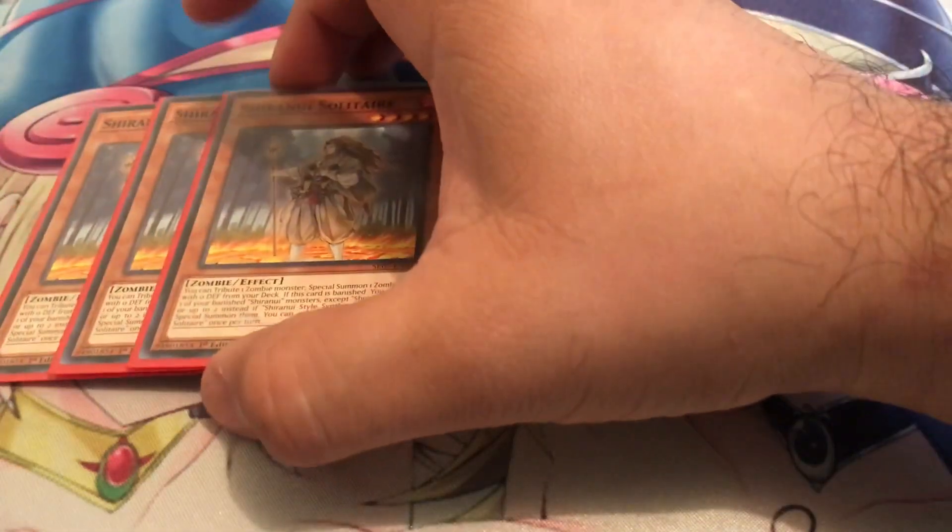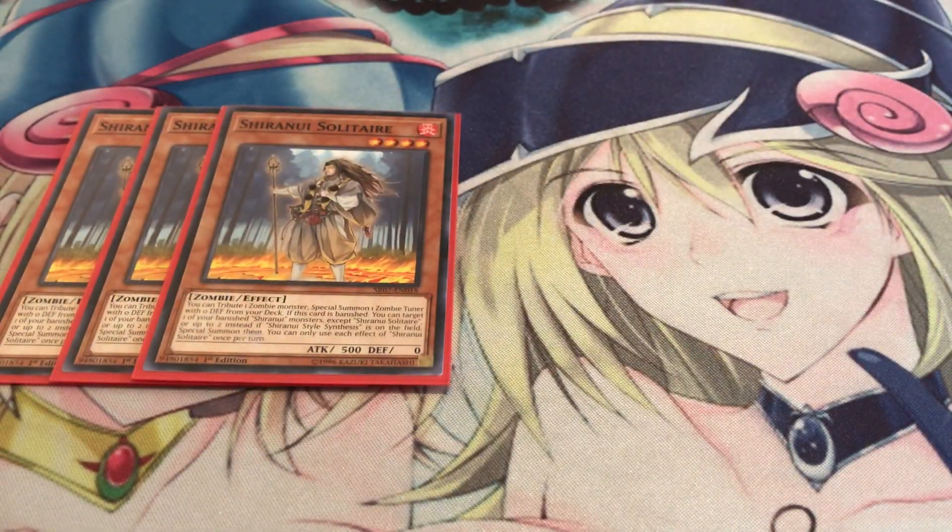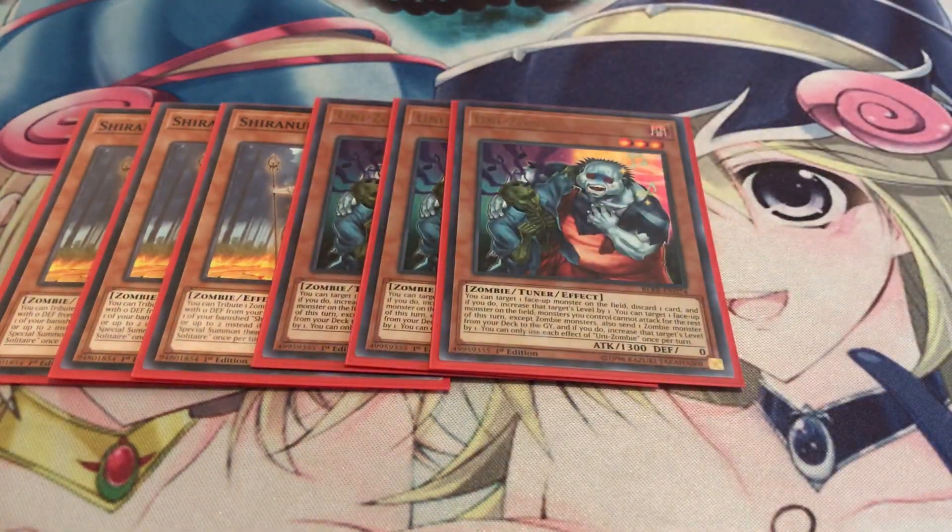Starting off with the main deck: three copies of Shiranui Solitaire. It's just to get you access to your zombie tuners, but also your main target is always going to be Uni-Zombie. Uni-Zombie can modulate levels and dump zombies to the grave, so really good at just getting your plays started, but it is vulnerable to cards like Impermanence and Vayler. Jack of Bolan actually has some really nice interaction with this sort of deal so we can keep pressing and basically start from square one.